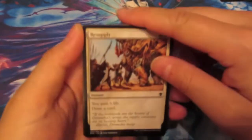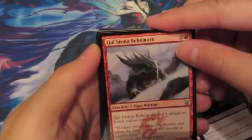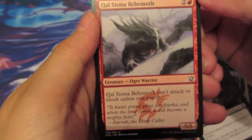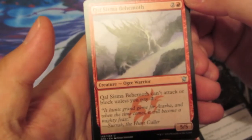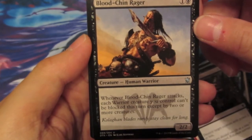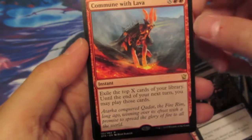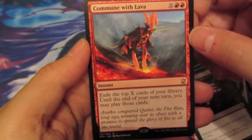Let's see. We'll just go to the uncommons and the rares. We have Resupply, Grave Purge, and Hardened Berserker. The first uncommon is the Kolaghan Skirmisher - a 5/5 for 3 mana, but it can't attack or block unless you pay 2 mana every time. Scale Blessing for 4 mana - a Bolster card. Blood Chin Rager for 2 mana: a Human Warrior - whenever he attacks, each warrior creature you control can't be blocked except by 2 or more creatures. And our rare is Commune with Lava - instant speed, exile the top X cards of your library until end of your next turn, and you may play those cards.